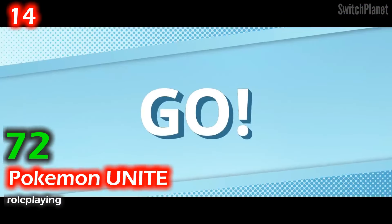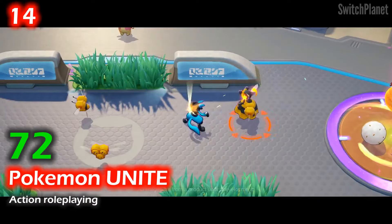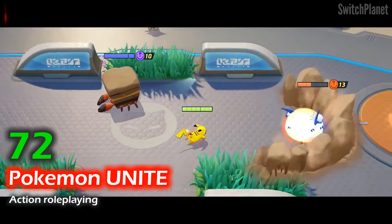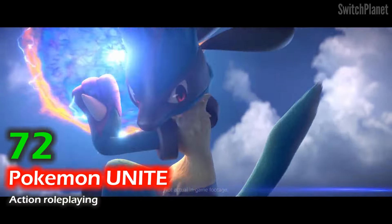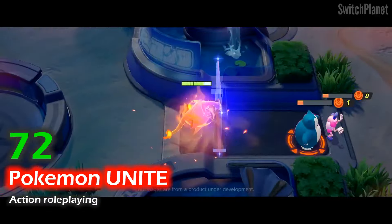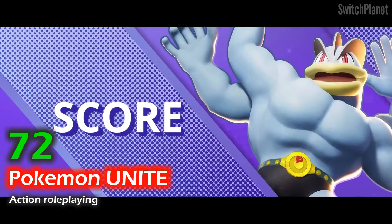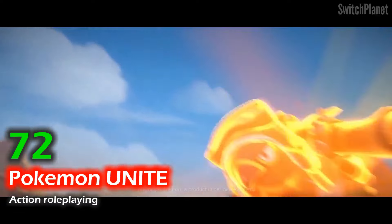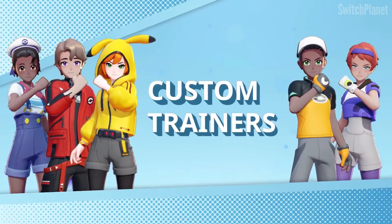Join trainers from around the world on Aeos Island for Unite Battles, where teams of five compete to score the most points in a set time. Work together to defeat wild Pokémon, level up and evolve your Pokémon, and stop the other team from scoring. Battle in style with Holoware, a special technology that lets trainers dress their Pokémon in holographic outfits. Use Unite moves to unleash powerful attacks unique to these battles, and shift the outcome in your favor.